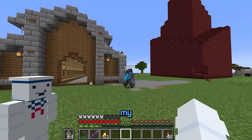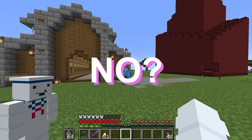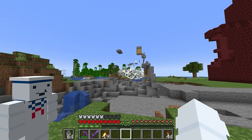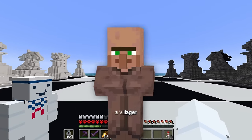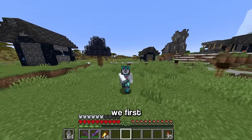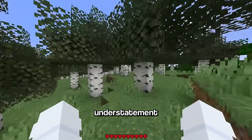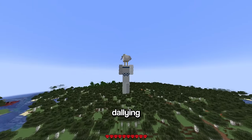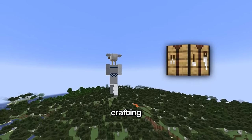With the trading hall structure built, it's time to get the villagers. The first one is a villager that sells the most illegal item in the game. To get it, we go to the One Block at a Time update, which is a bit weird since you have two arms and can pick up any block. Getting this villager requires finding a naturally spawning crafting table.